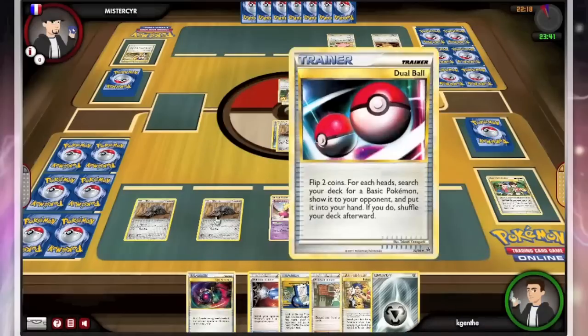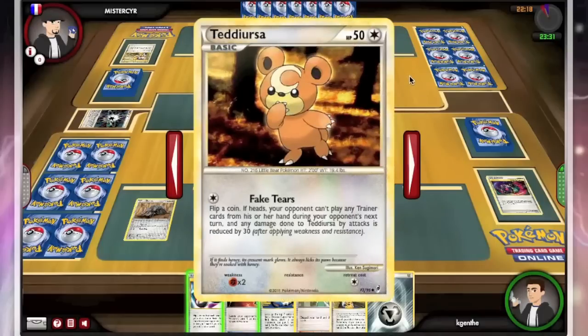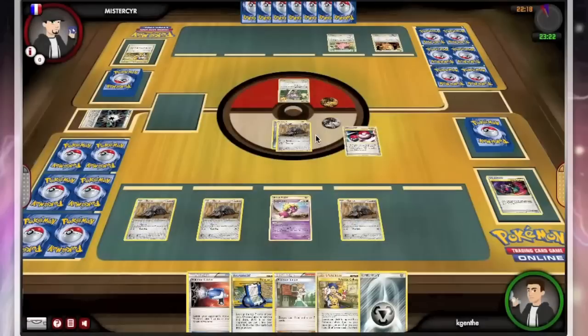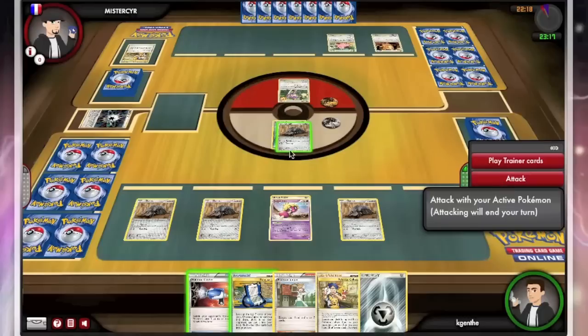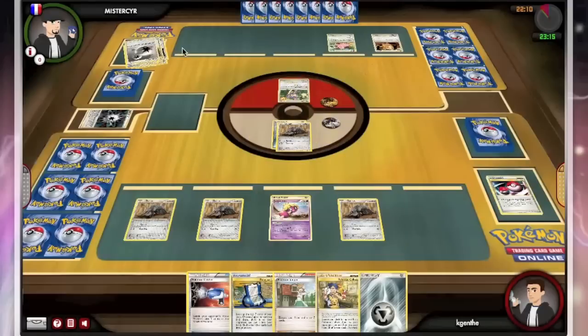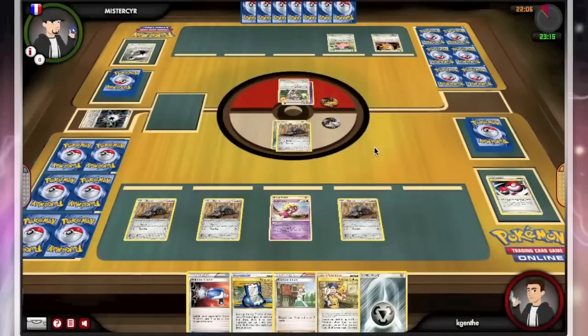I did fail on a Crushing Hammer, but I get lucky and get a Lost Remover. I'll go ahead and put that Rainbow Energy into the discard pile and set him back on an energy attachment. You'll see a lot during this game — I'll be looking at the cards; these are not cards people usually play with. Dual Ball's not really going to be handy anymore — when a Durant gets knocked out, I'll just be using Revive. And here we are able to get the full four-card Devour, and I've already put two Catchers and a Double Colorless into the discard, which is excellent.